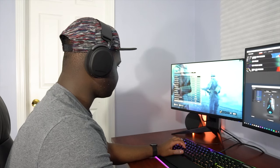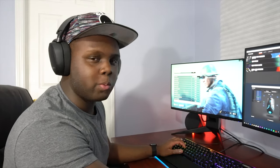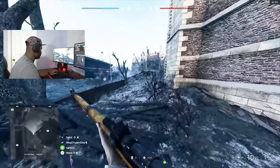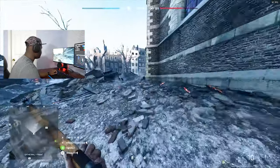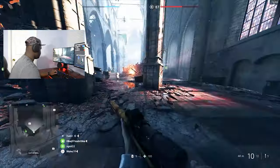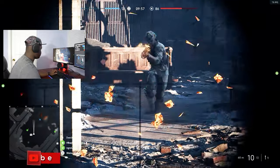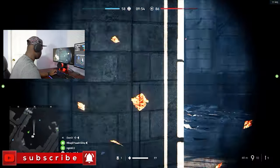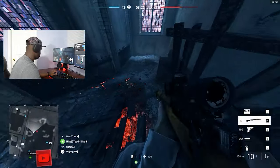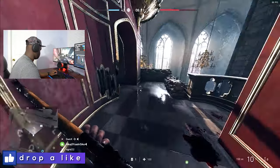Now we have DXR on and we're going to turn ray tracing all the way to high, because why not. So we're playing with ray tracing on. I've been seeing the framerate fluctuate between like 80 on the low side and 95 on the high side. I'll be interested to see if with ray tracing on it actually goes over 100 frames per second — that would be cool.